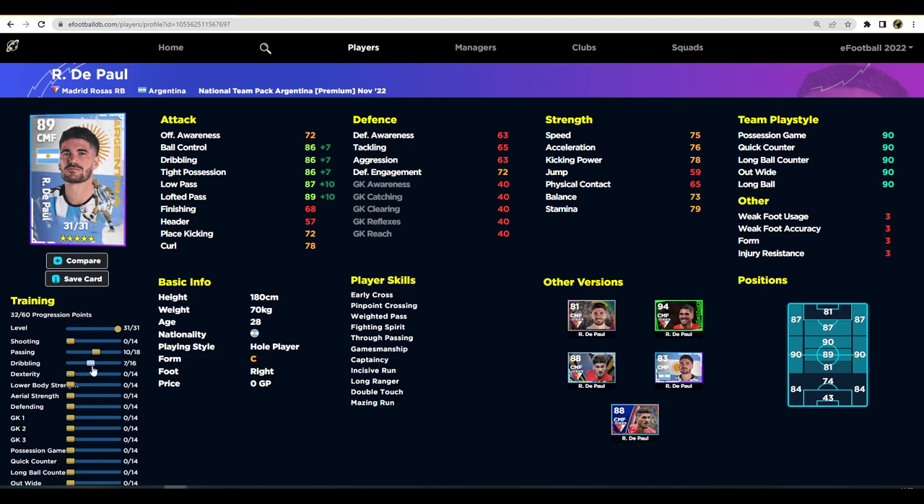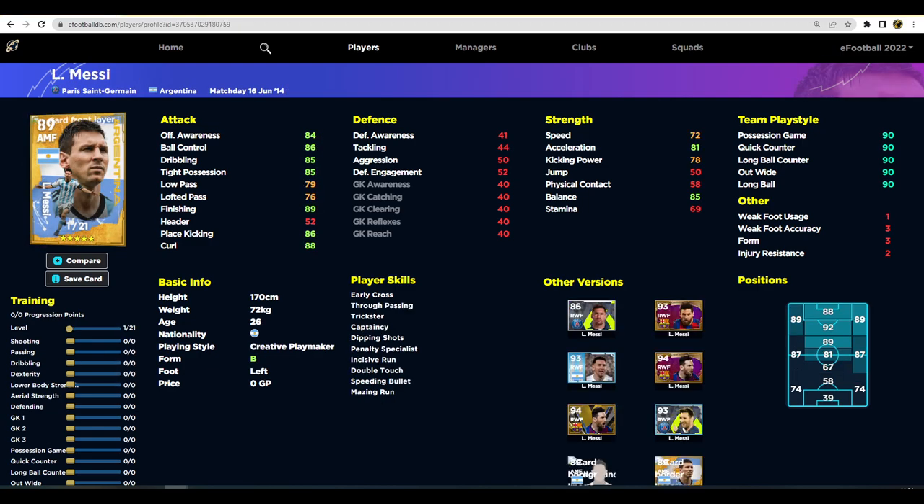Over on efootballdb.com you can train De Paul in a multitude of ways - a couple into passing, a bit into dribbling, a bit into speed and acceleration, and you literally get insane stats to carry the ball forward. You could even put four into defending to bring up defensive engagement for aggressiveness in midfield. His passing stats don't even need to be that high - you could pump more into defense, or pump into speed and acceleration if playing him as a pure box-to-box. This card especially looks absolutely insane.